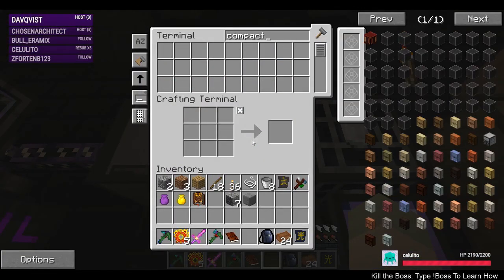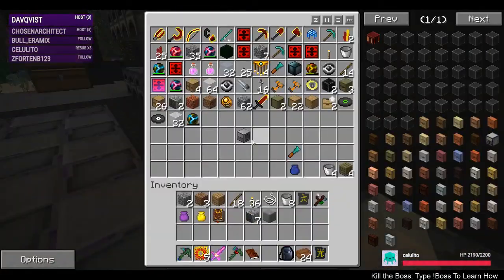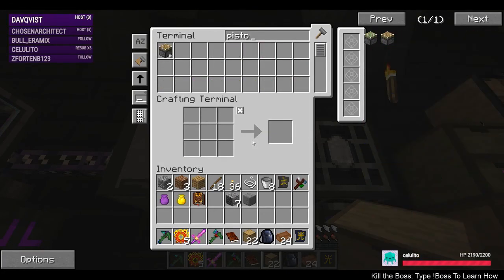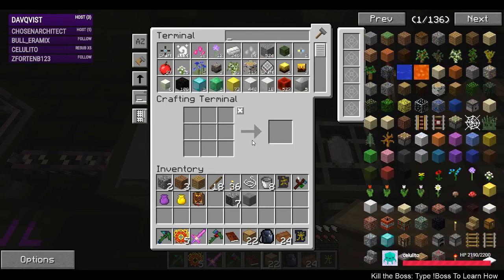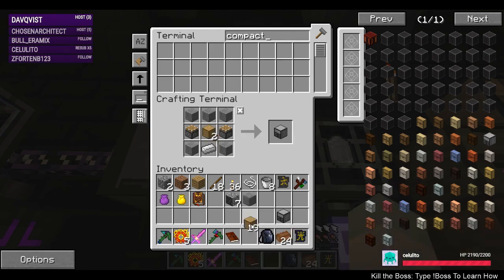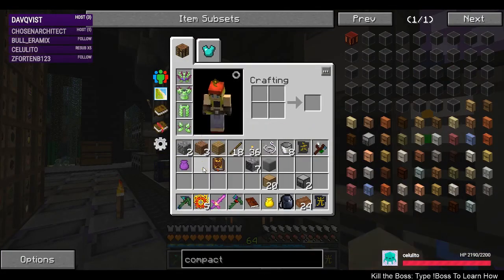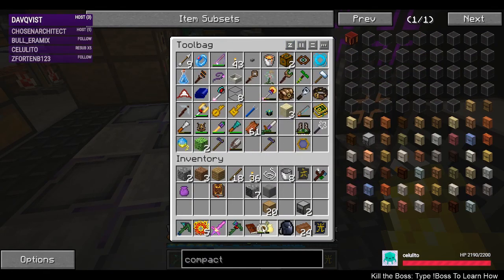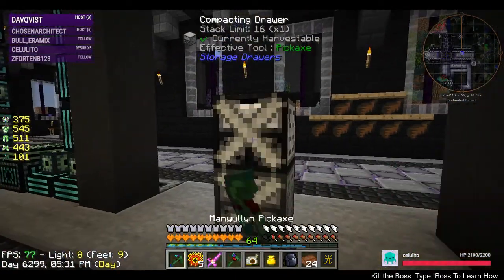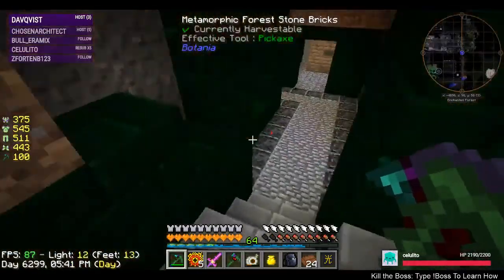Let's see what this recipe is again — need a bunch of pistons and a bunch of drawers. I've got a bunch of drawers from tearing things down. Pistons — we have six. We might be able to do compacting drawers — one, two. And then I have tape. We'll pick you guys up and put you down where my cobble gen is located and see about getting these hooked up.